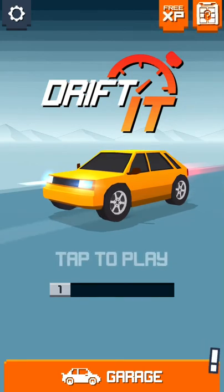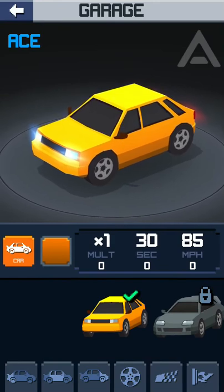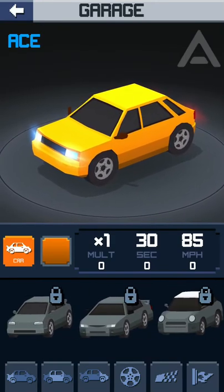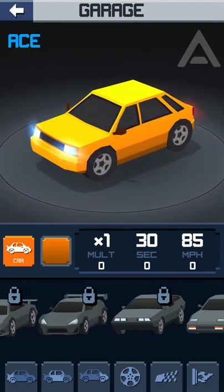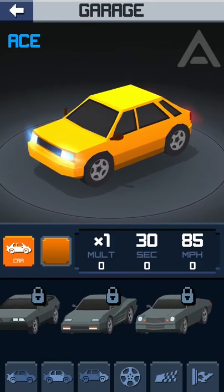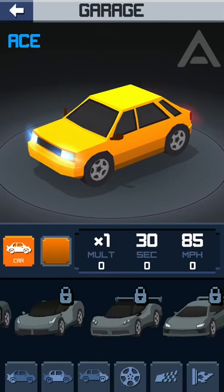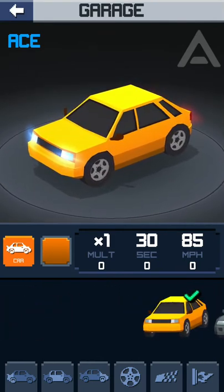Let's go ahead and click on the garage and see what's going on down there. It looks like we have a bunch of different cars — let's scroll over and see how many we have. Whoa, is that the DeLorean right there? Kind of looks like it. You know what, the DeLorean's from Back to the Future.